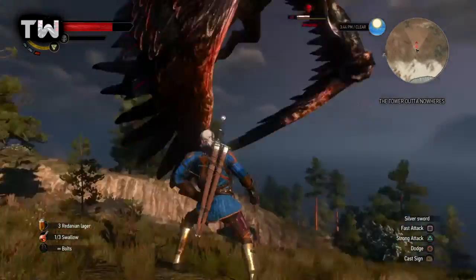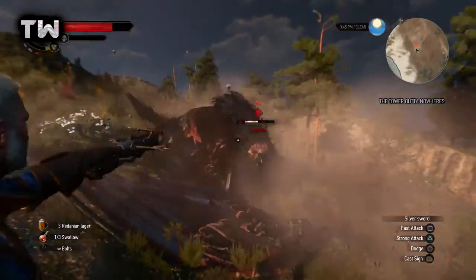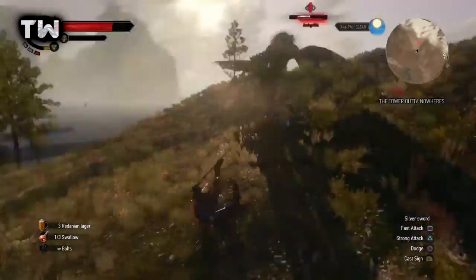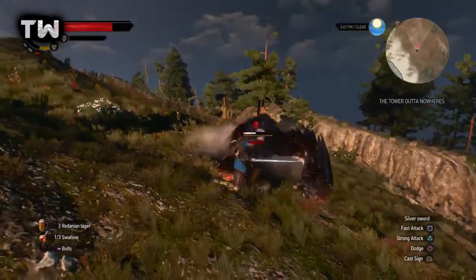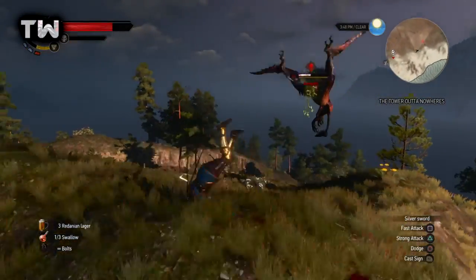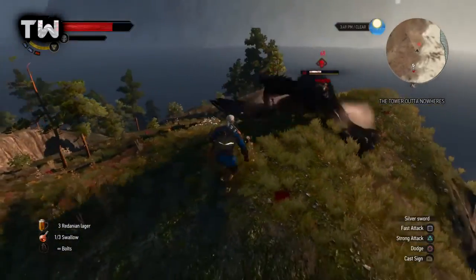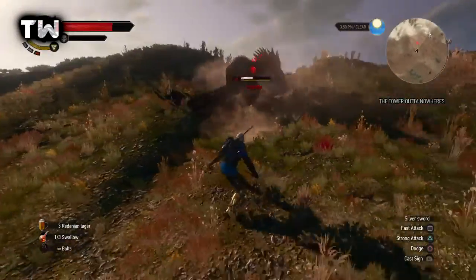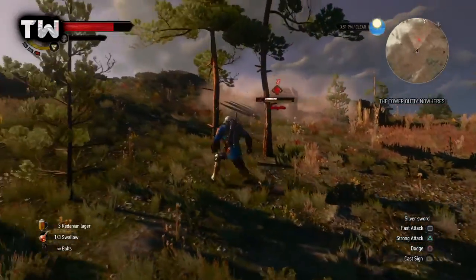But yeah, it's a really weird thing that The Witcher does, and this is actually probably the only bad thing I've noticed about the game in terms of controls — the swimming. Oh my god, swimming is so annoying especially if you're trying to get to the surface. I think circle, or X on Xbox, is basically go to the surface, but it's so slow sometimes and he'll be facing the wrong way — it's just so annoying.